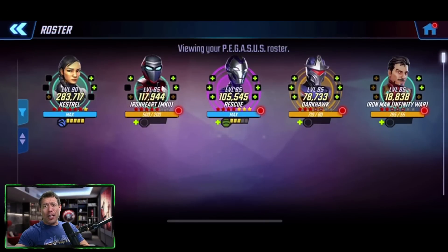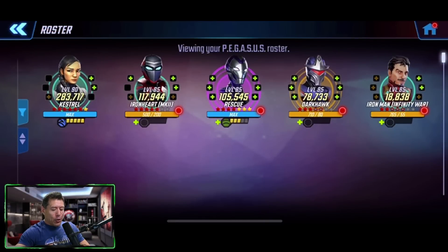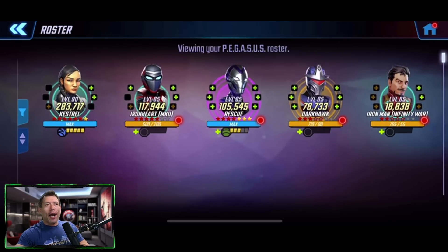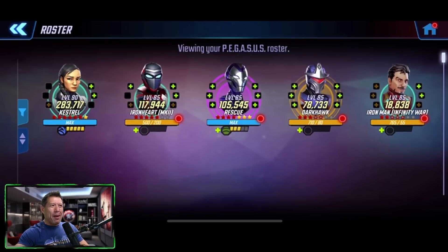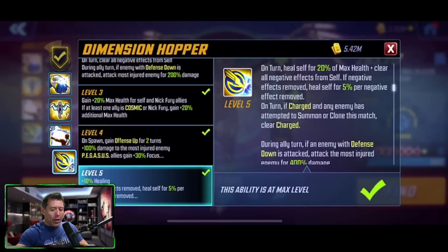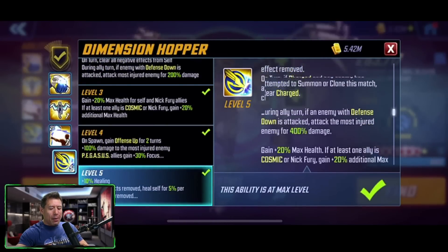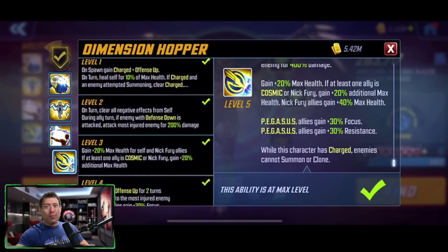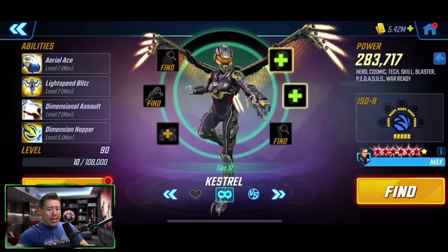First kit — we are looking at the first team, the Pegasus team, featuring Kestrel, the Mark II version of Ironheart, a reworked version of Rescue, Darkhawk, and a brand new version of Iron Man as well. Two new characters that are already in the game. We have Kestrel here, and if we go all the way down to the bottom of the patch, there's a call-out to the Pegasus team: allies are gaining 30% focus and 30% resistance. That is pretty much all she has related to the Pegasus team, but her kit was so strong to begin with, she didn't need much help.